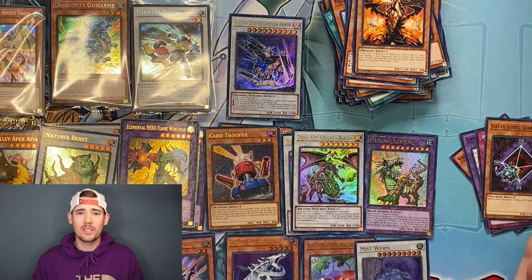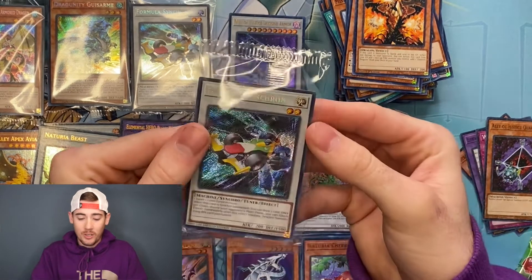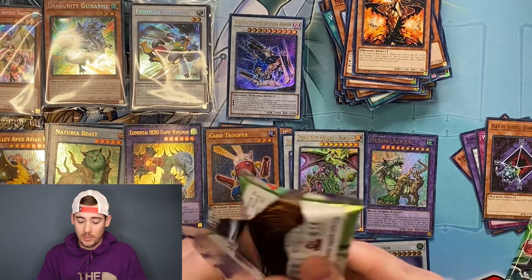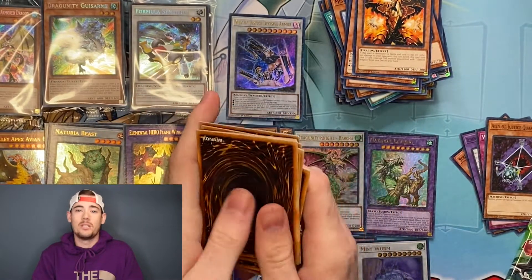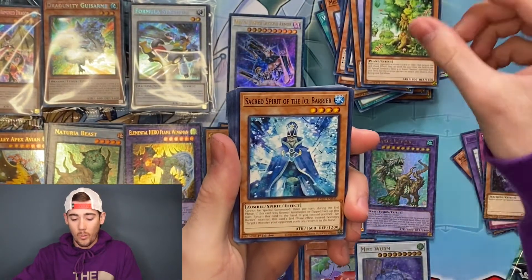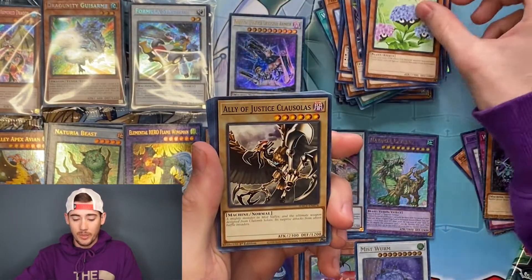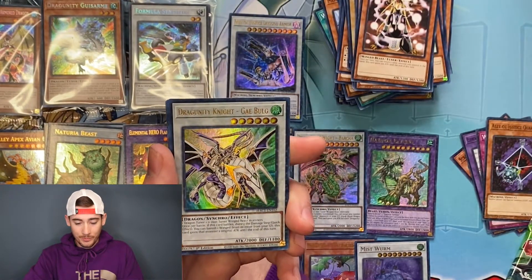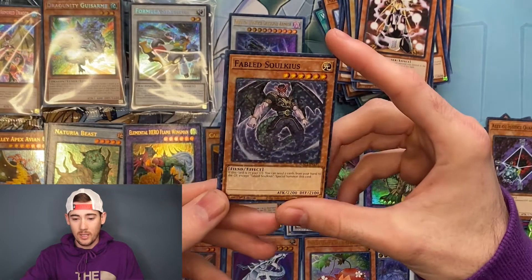A lot of repeats. On to the fourth box. Same die as the last one, so nothing new there, and another Formula Synchron. It makes sense that we're getting all these duplicates because all these boxes came from the same display box. We do have another display box in standby, so hopefully if we just get more repeats here we can get more diversity in that one. Ally of Justice, Mist Valley, Natria White Oak, Enemy Controller, Fabled Diff, Wrath of Neos — getting a lot of repeats here. Might be more difficult than I originally anticipated to get all the cards. Mystical Space Typhoon, Dragoonity Knight Gaebulge, and Natria Cherries, with Fabled Solkius as the Dual Terminal common.